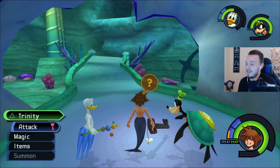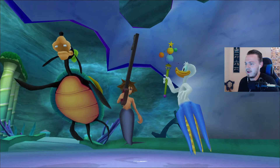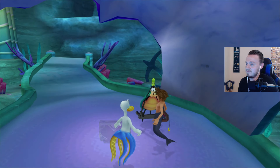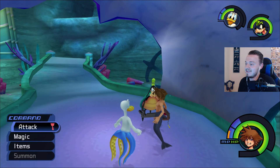Alright. So we got a White Trinity for Atlantica right here in the Triton's Palace area right before the throne. So let's grab this White Trinity — Goofy with the shield on his back. Let's see what we get out of this. And we get an Orichalcum. That's how you pronounce it. Alright, cool. Let's head to the next Trinity, as always.